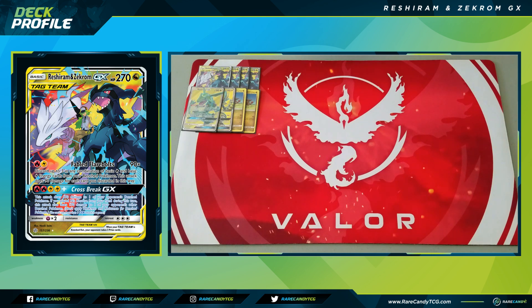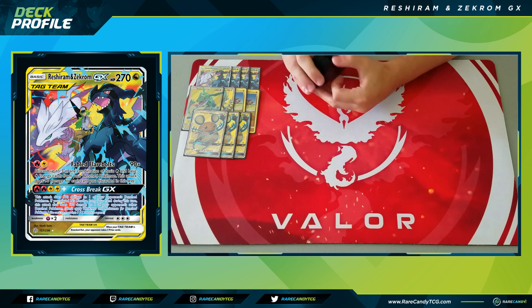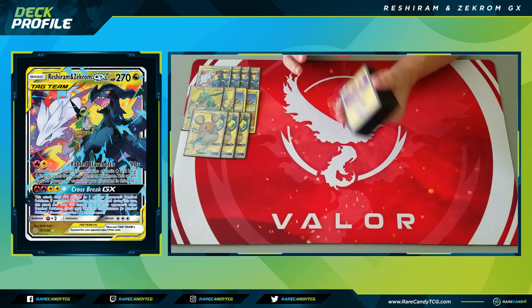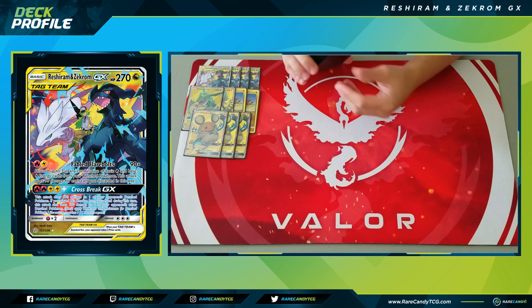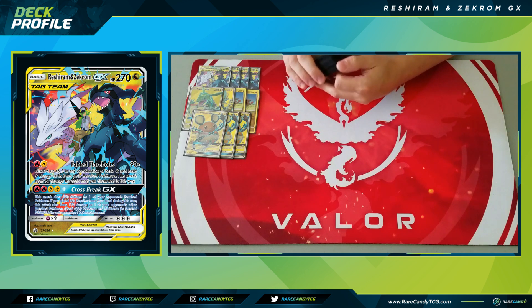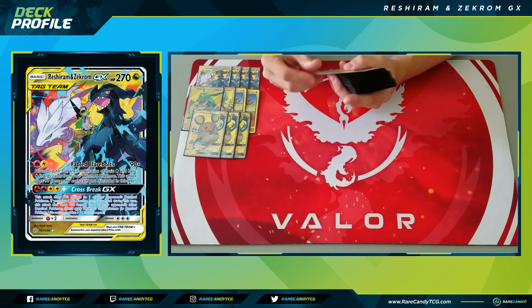We have three copies of Dedenne GX. This is a turbo-style deck — we're trying to Enn's Resolve and Welder, dump our hand in between, and draw cards with Dedenne. We discard our hand and draw six with Dedechange. Tingly Return and 50 and Prowl are not really the focus; the ability to discard your hand and draw six is the main reason we play this card.